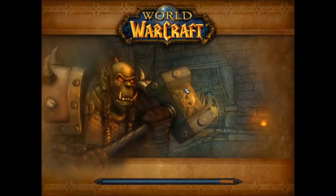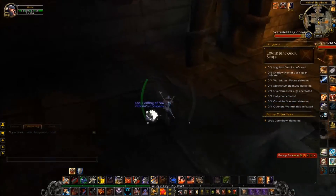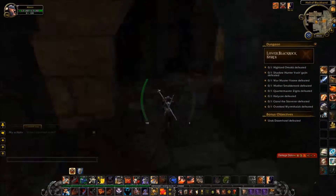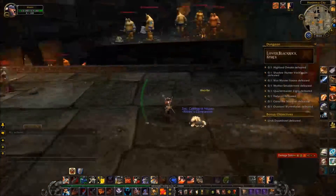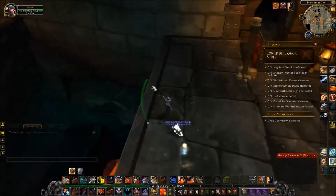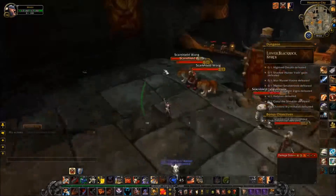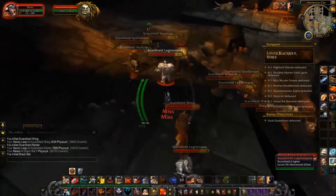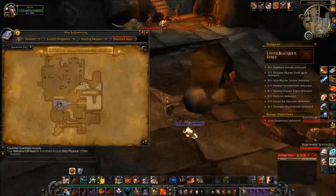Upper Blackrock — this isn't exactly the same as Blackrock Depths, because it can be long, but I find it much simpler. The entire Blackrock Spire instance, Upper and Lower combined, is really pretty big. If you want, you can take a shortcut by jumping down to this ledge here, then to this ledge, then down to this floor below. But for this run I'm going to do all the bosses — it should be pretty straightforward, especially with the map. Remember, map is your friend — M for map.